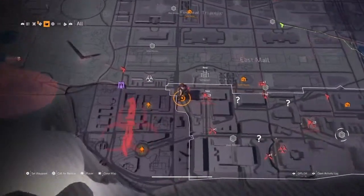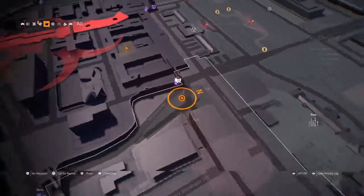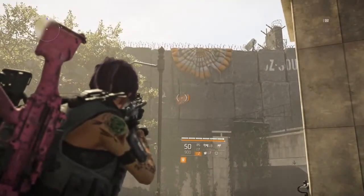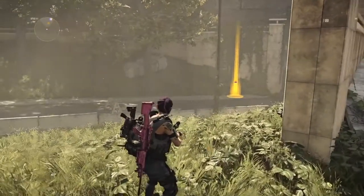The next one is next to a DZ over here guys, so just fast travel down to the DZ spot. Come out, cross the bridge, and then look on the DZ wall to find the crate. Shoot the crate and the loot falls out.